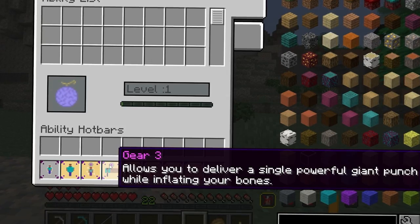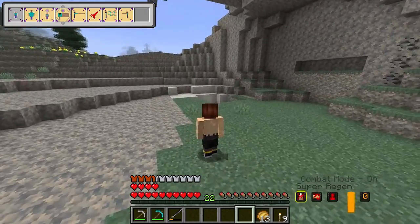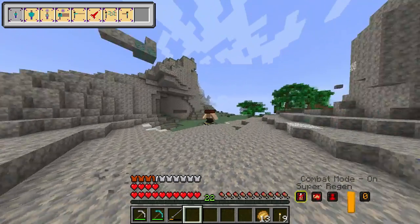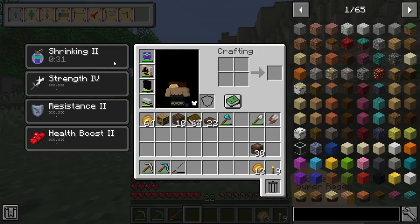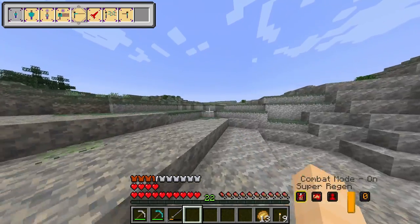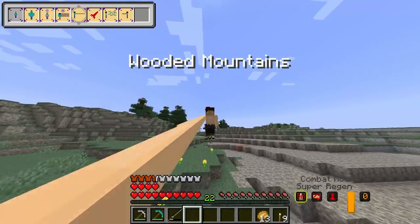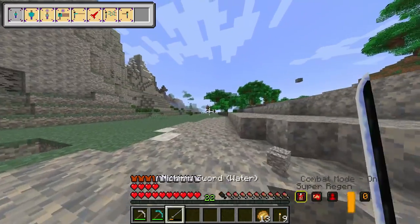Gear Three allows you to deliver a single powerful giant punch while inflating your bones — that sounds dangerous. So now I can — bah! Oh, that's wicked! It blows up the floor and everything, but it's made me flat. It like crushes my bones. I'm just really thin now. I'm starting to regret eating this devil fruit, guys — you made this out to be amazing, but it isn't that good currently. This one is just a long punch. Can I use it with my sword? Imagine if I could stretch my arm out with my sword — that would be so cool. As a melee attack, it does reach quite a distance, so that's decent enough. I've got a sword though, so I'm iffy on it.